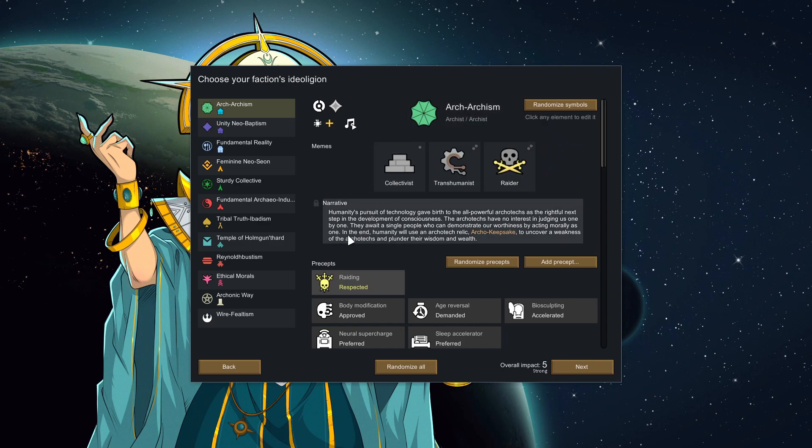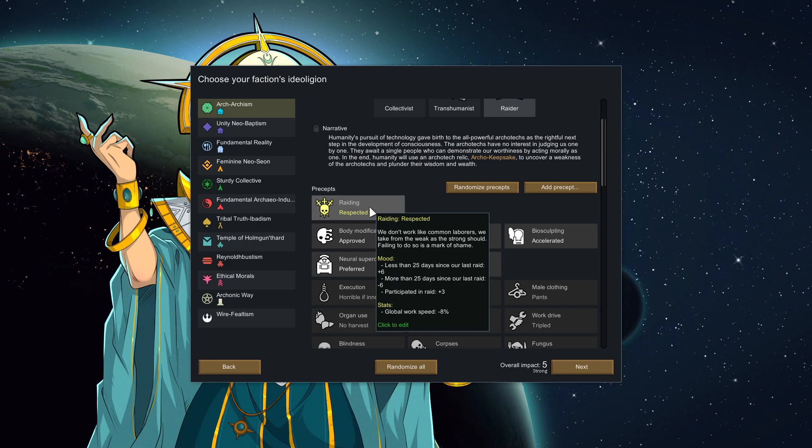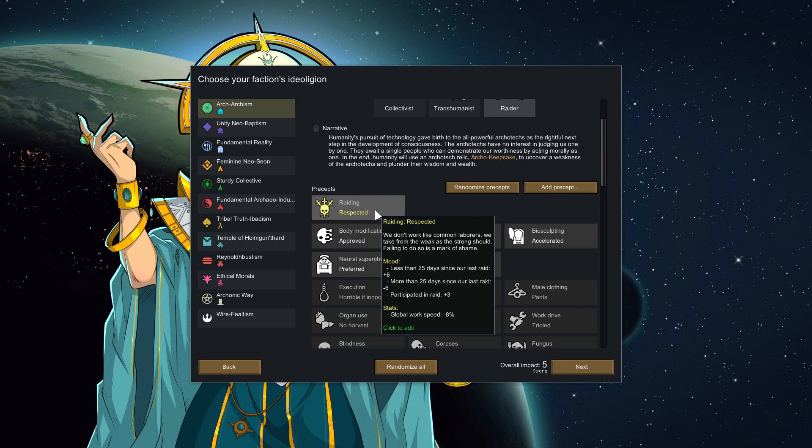Archism — I think that's quite apt. 'Humanity's pursuit of technology gave birth to the all-powerful Architects as the rightful next step in development of consciousness. The Architects await a single person who can demonstrate our worthiness by acting morally as one. In the end, humanity will use the Architect relic — the Arco Keepsake — to uncover a weakness of the Architects and plunder their wisdom and wealth.' Raiding is respected; we take from the weak as the strong should. We need to raid every 25 days.